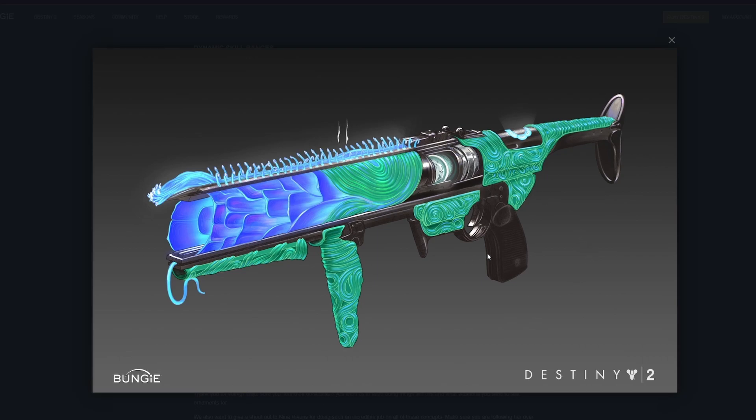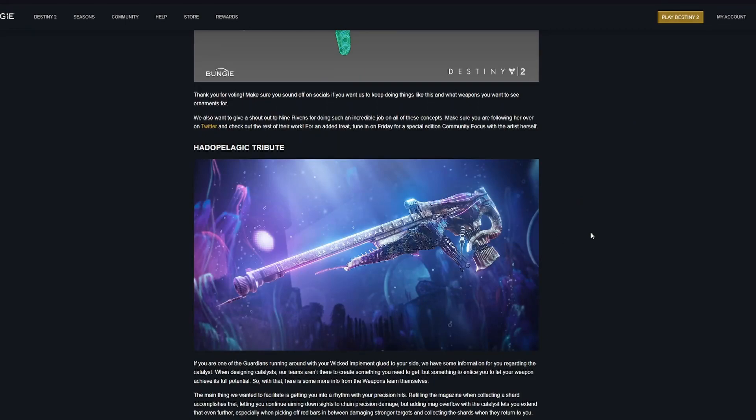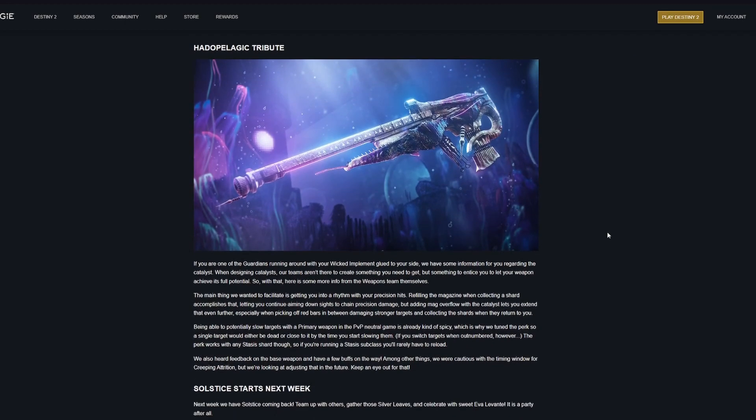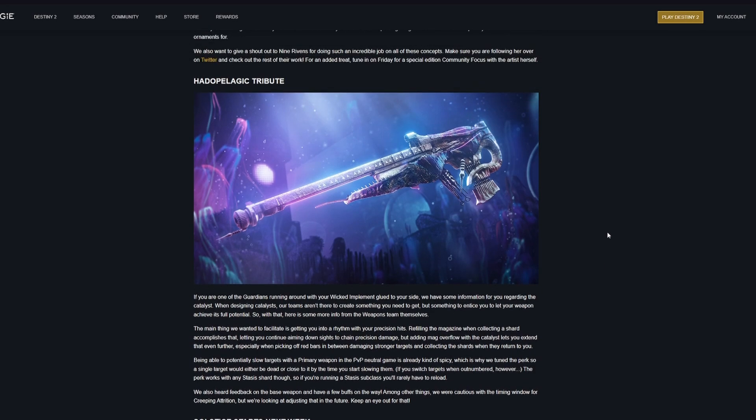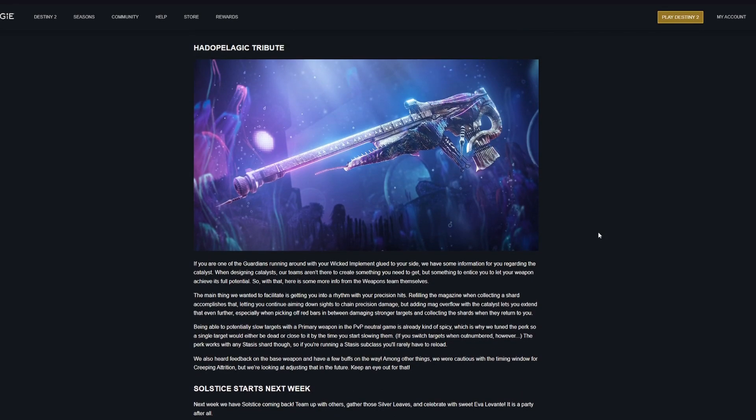The new exotic scout rifle, Wicked Implement, now has its exotic catalyst available to be obtained in-game. Most people's reaction is that it's pretty underwhelming, but Bungie has said they are now looking into a few buffs for this weapon due to community feedback.